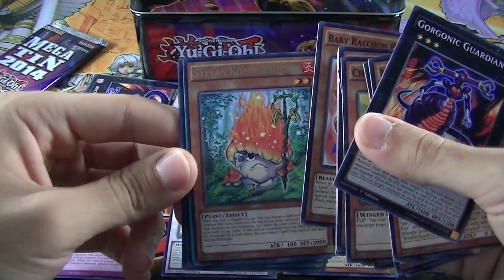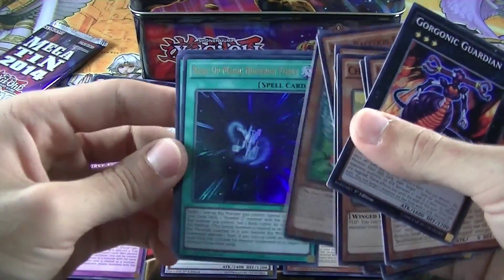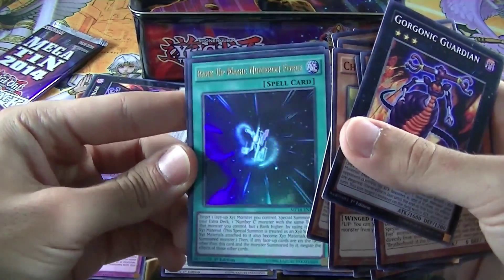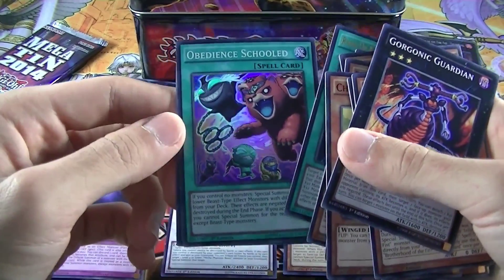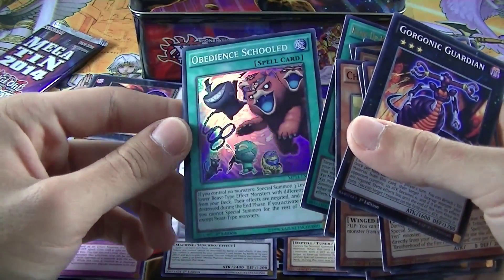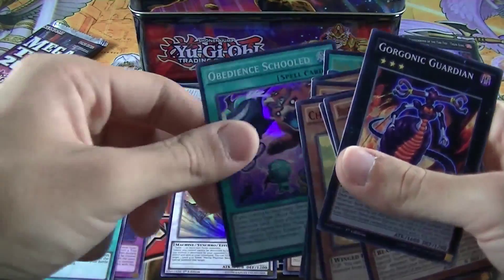Sylvan Komushrumo — Rare! Then we have Rencap Magic Numeron Force — this is our Ultra Rare, nice! Then Obedient Schooled for our Super Rare! And Pot of Dichotomy — Secret Rare! Sweet!